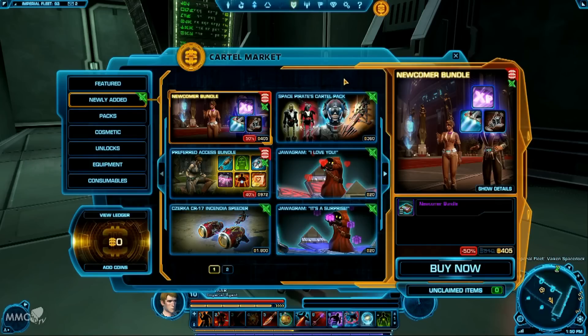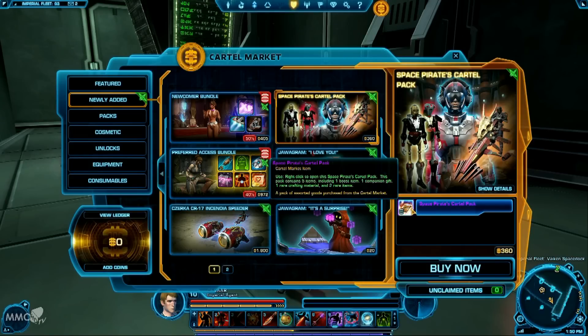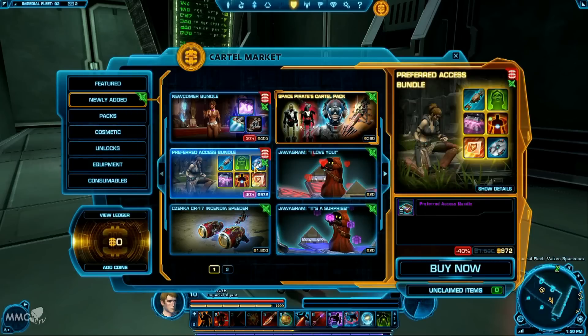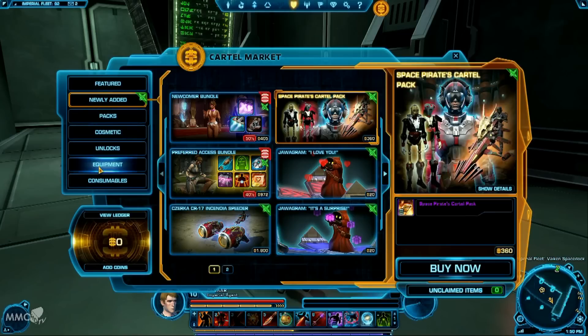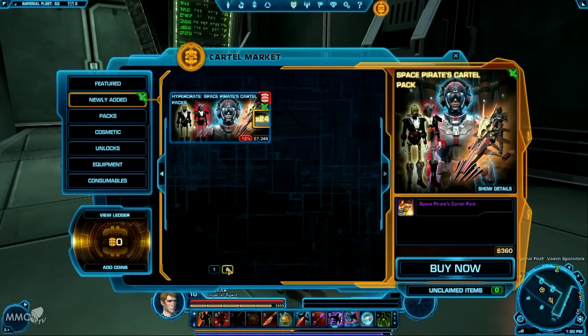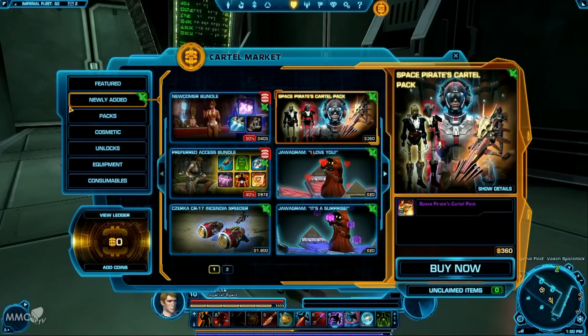Those are for your newcomers — what they think as a new player you could really do with. Then you've got extra stuff like the Space Pirates Cartel Pack. You've got little boosts, companion gifts, and rare crafting materials. We'll highlight this more in the packs section, since these will appear within those groups. These new items are just the ones that have been added into the other groups, so we'll go through the actual groups themselves to avoid duplicating things.